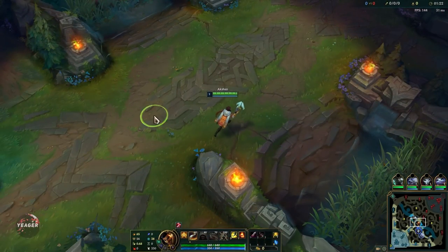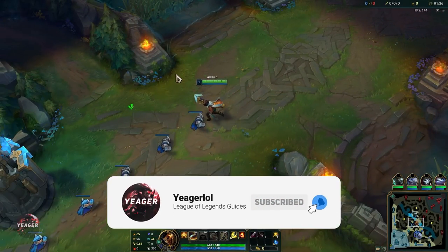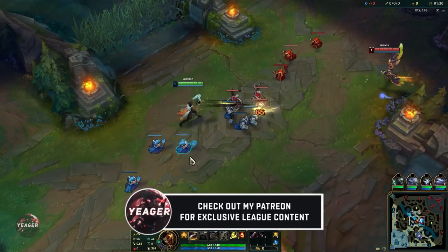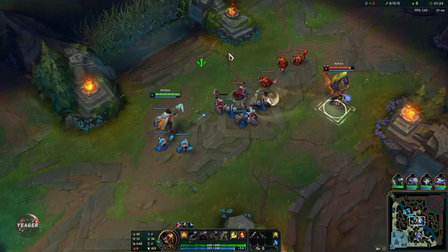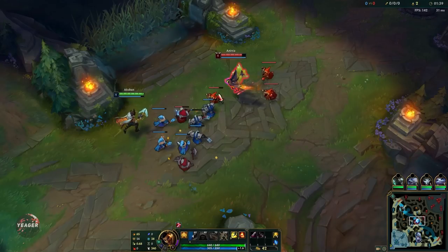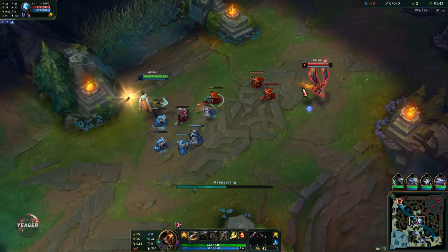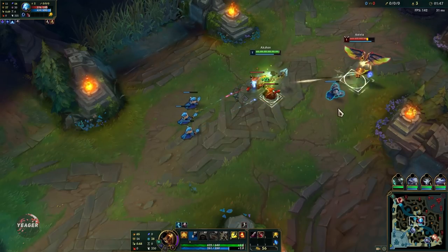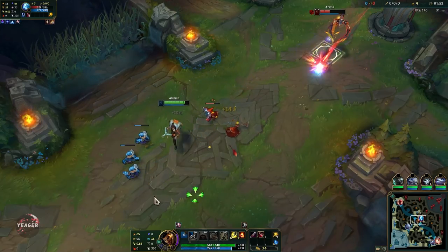Hey guys, welcome back. We are playing Akshan once again, and that is because I want to show you a new build. This is actually the best build for him right now. His win rate is pretty low because people are using the wrong build, but this on-hit build is his best possible scaling build. With the crit build he's very strong early and mid game but falls off afterwards — with this build you're gonna scale so well.